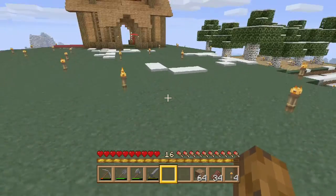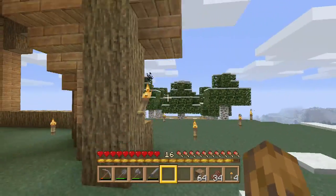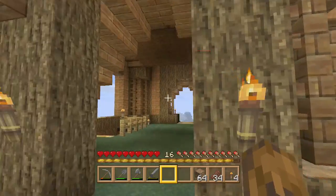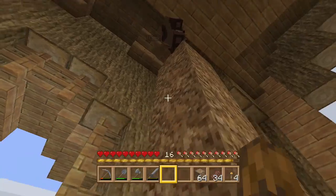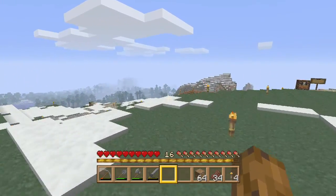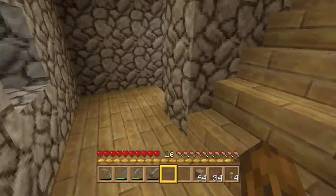Welcome back everybody, this is episode 4 of this Minecraft series we're doing with me and the friends. The last thing you saw us doing was the tree farm, and look at this beautiful house that Luke is still finishing off. We found some iron on the way so we made a little bucket because we're going to be using that for the wheat farm we're doing in this episode.